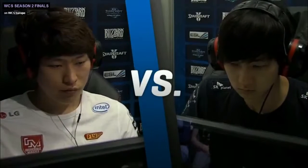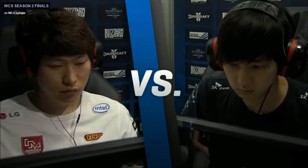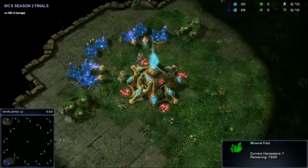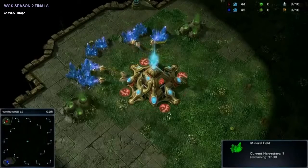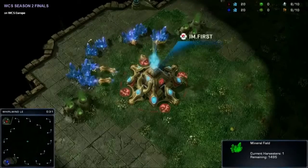We now have First versus J-Dong here, Protoss versus Zerg, Korea versus Korea. Let's jump right on in to our first map, as we have spawning up to the top left-hand corner, our red Protoss, representing Incredible Miracle and Korea — give it up for First!